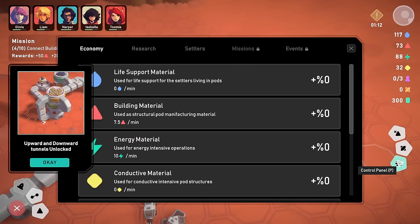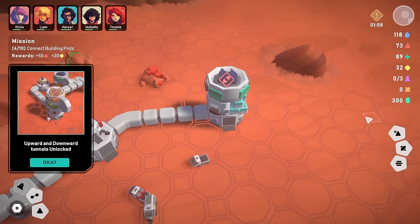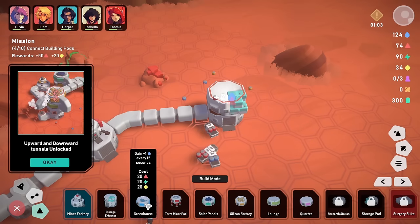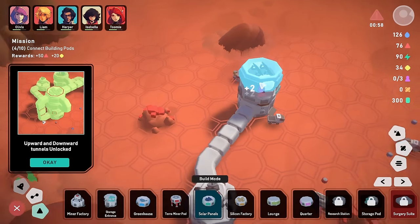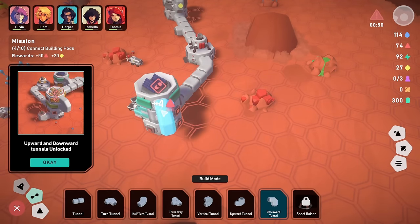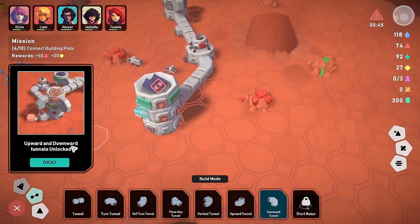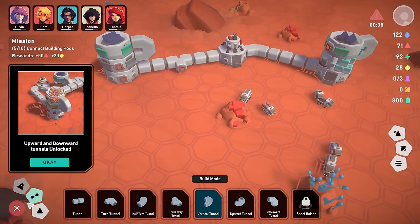After a bit of fiddling with vertical tunnels and some demolishing and reconnecting, we finally sort out the solar panel connections. Now we've got the solar panels working and generating energy. We need to connect another five pods. Let's get maybe some pods over here in a nice line — a greenhouse. But we can't have another greenhouse right now because we haven't got enough materials — we need some conductive materials and a silicon factory.